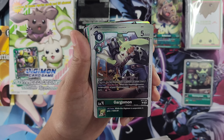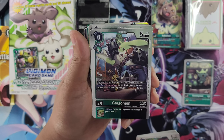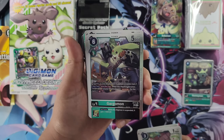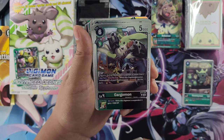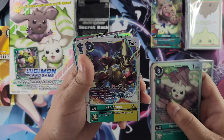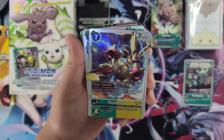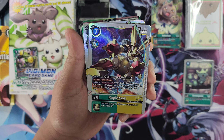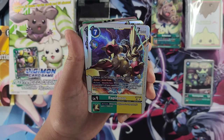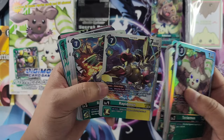Gargomon — your turn, once per turn: when this Digimon becomes suspended, one of your Digimon gains Jamming for the turn. Alliance and Jamming — interesting, this is going to be cool. Same inheritable: all turns while suspended, it gets 1000 DP. We get four Gargomons. Here's Rapidmon — Blocker and Armor Purge. All turns, once per turn: when this Digimon becomes suspended, one of your opponent's Digimon and all of their security Digimon get minus 4000 DP until the end of their turn. Inheritable is the same. We get two Rapidmons.